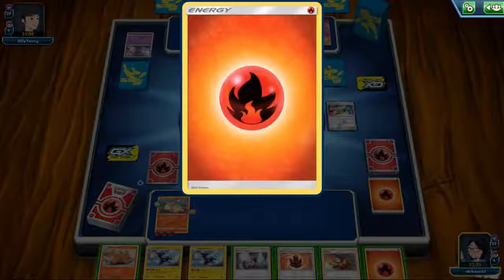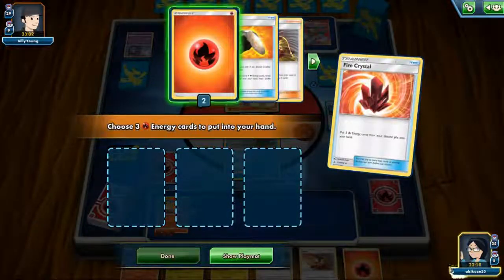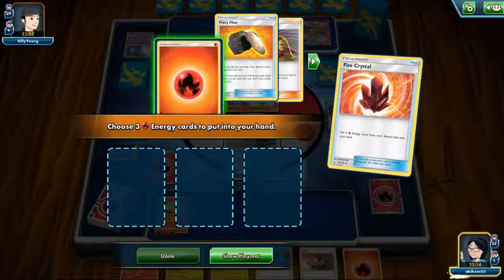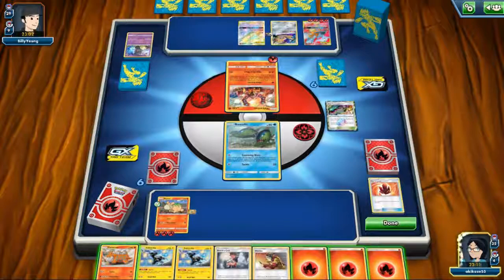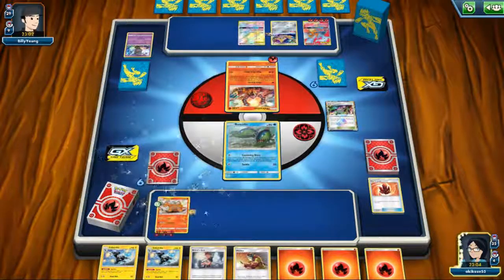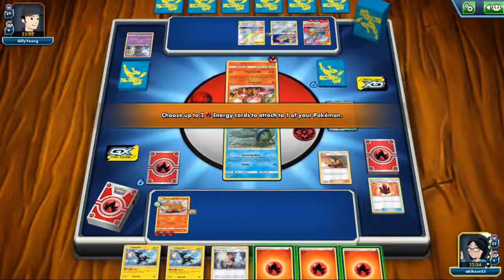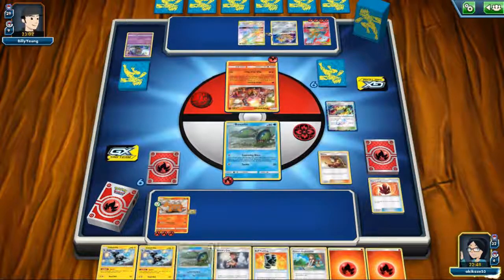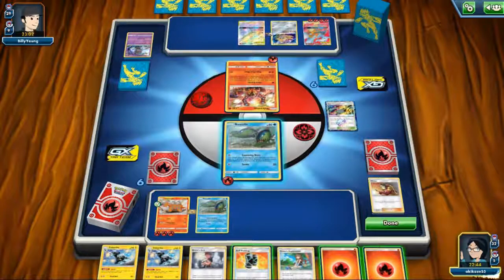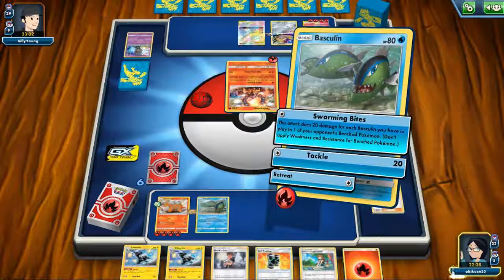Let's see how many cards we have. We have two fire energies. I don't really want to Welder on this one but... how much damage does it do? No chance! Let's just Welder one of the energies — I just want to draw. I cannot use Green's Exploration this turn. Not really good but...